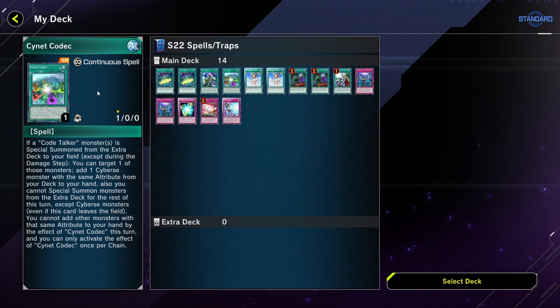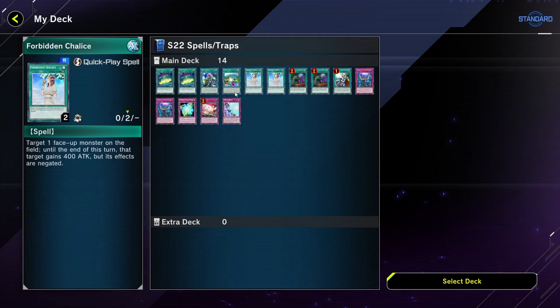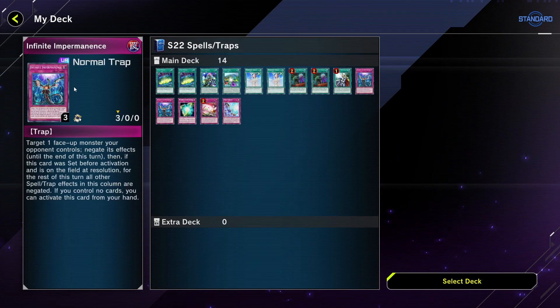I'm going to go into Cynet Codec last because this season this card has been my favourite — I think it was really underrated. Maybe people who are aware of it should use it; it's honestly incredible. I'll explain the combo line in a minute. With Forbidden Chalice — it is most definitely not better than Impermanence.